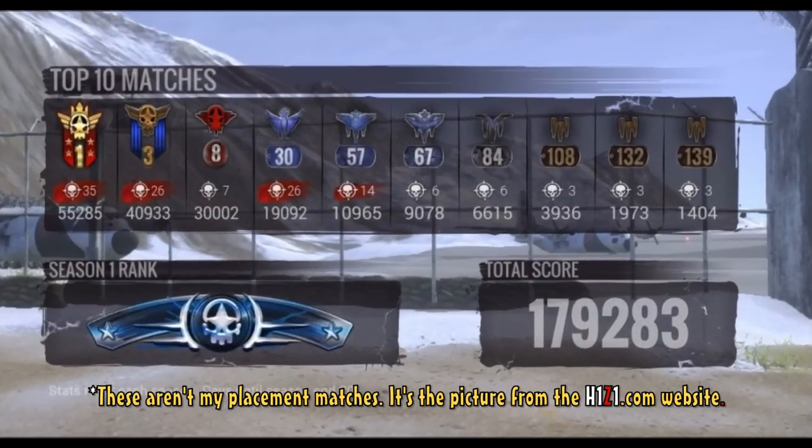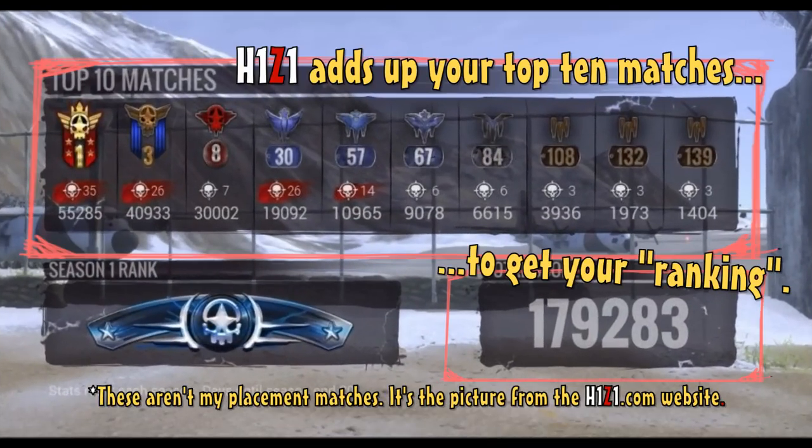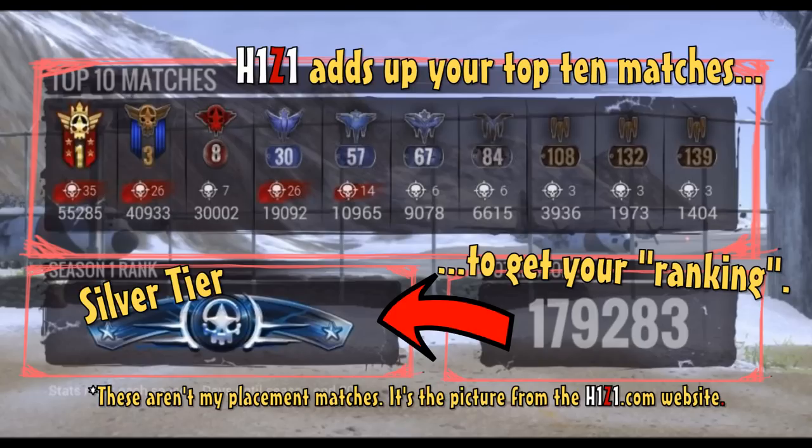After finishing all of your placement matches, H1Z1 will add up the scores from all 10 games generating your ranking. The total sum will then determine what tier you fall under.